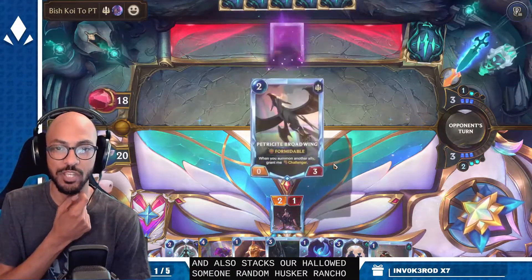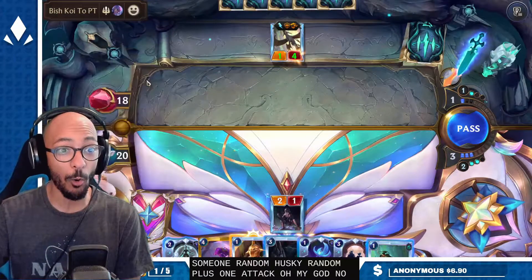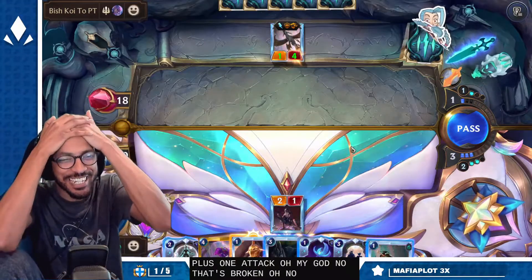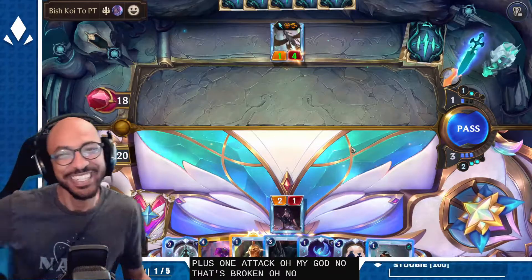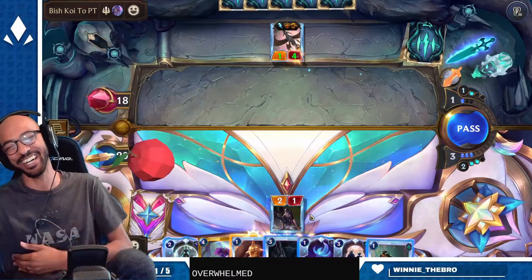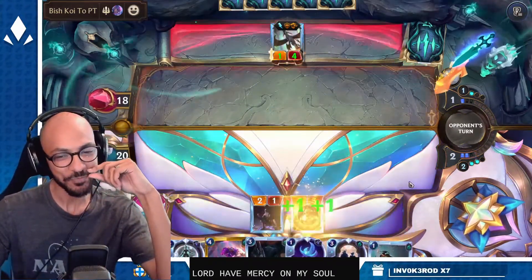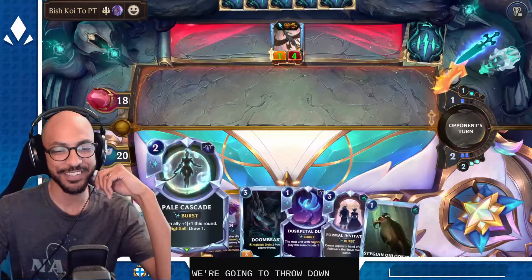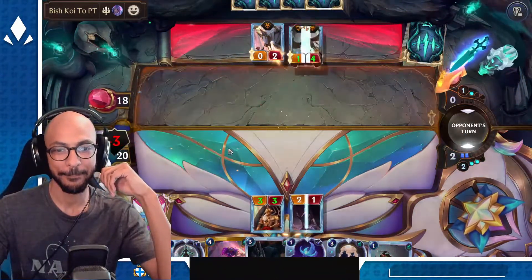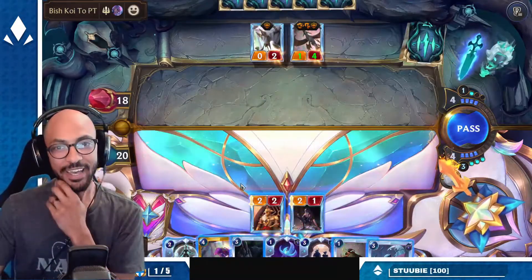Summon a random husk, grant it plus one attack — oh my god, no! That's broken! No overwhelm, no! Lord have mercy on my soul. Bless the faithful and fear the heretics. All right, we're gonna throw down the soldier and Pale Cascade. We've got Gwen.